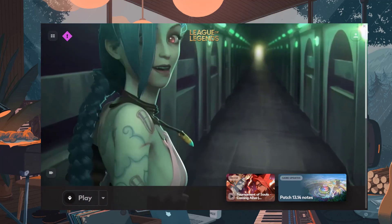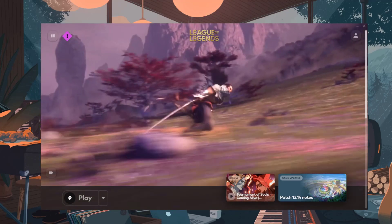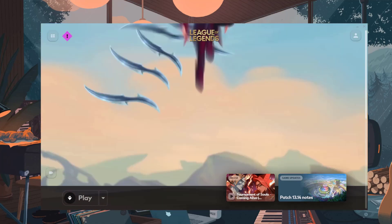MMR is hidden and used for matchmaking purposes. If your MMR is higher than your rank, you'll gain more LP per win and lose less LP per loss. The opposite is true if your MMR is lower than your rank.